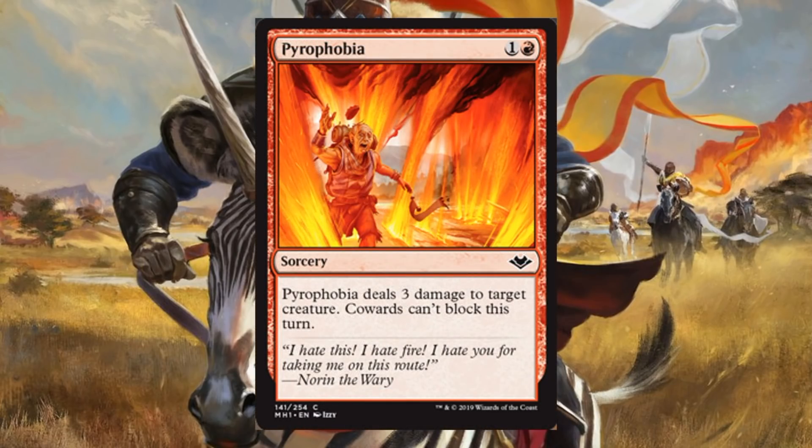Pyrophobia. I love the flavor in this set — it's amazing. There's a callout: Cowards can't block this turn, which references Boldwyr Intimidator. The card itself is a very solid Draft or Sealed card, probably a high-picked common. Two mana, sorcery speed, three damage to target creature. The Cowards clause could also come into play because Changelings are cowards — this could really punish your opponent for playing Changelings. Even if they're not, three damage to a creature in Limited is going to be very good.